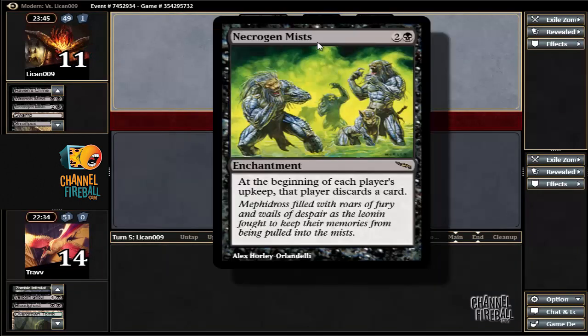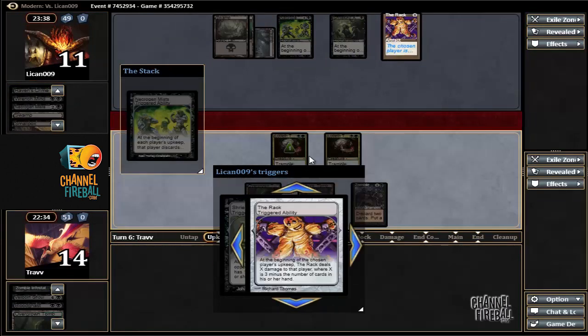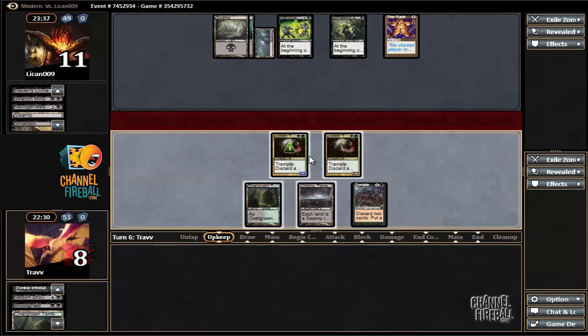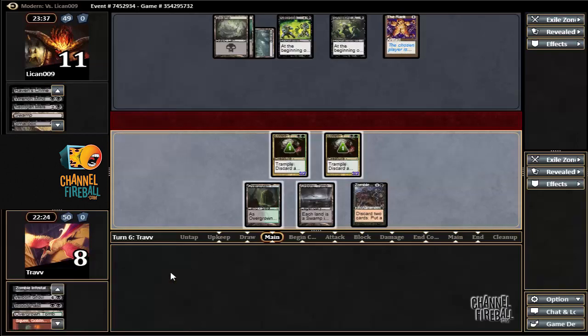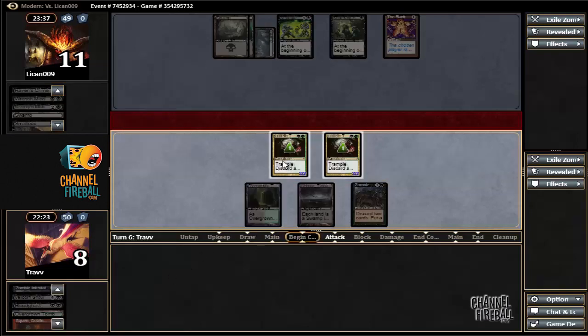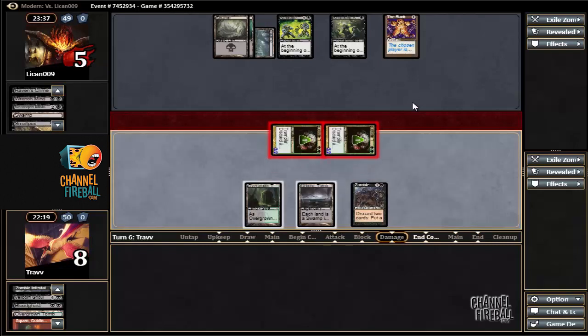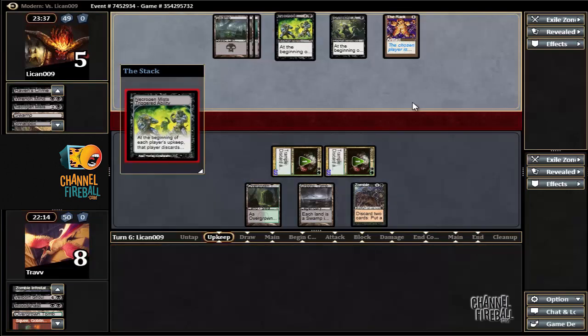Necrogen Mist is interesting, but this card is pretty slow so I don't know if I like it too much. Opponent draws The Rack, which still shouldn't be enough to kill us unless the opponent draws even one more. We've got a pretty easy kill next turn. That came straight from the top — the opponent had no cards — so if it happens again it'll be shocking, but we've got a pretty good chance to kill.